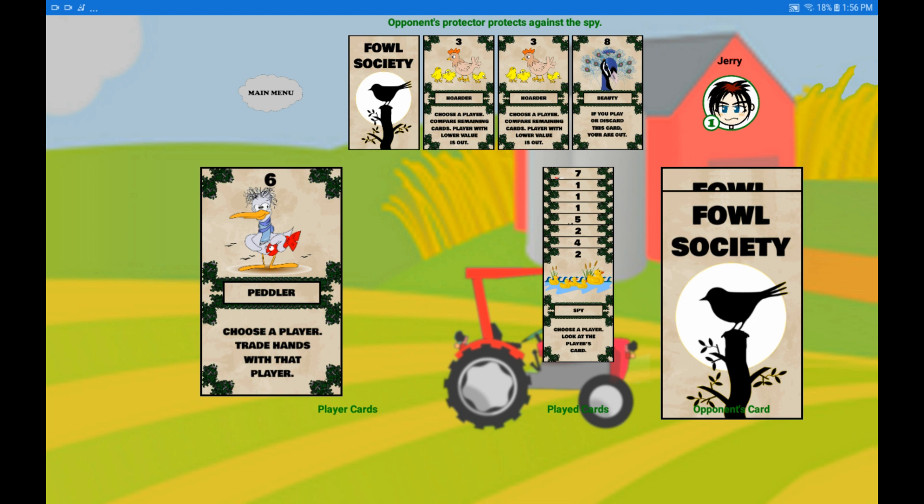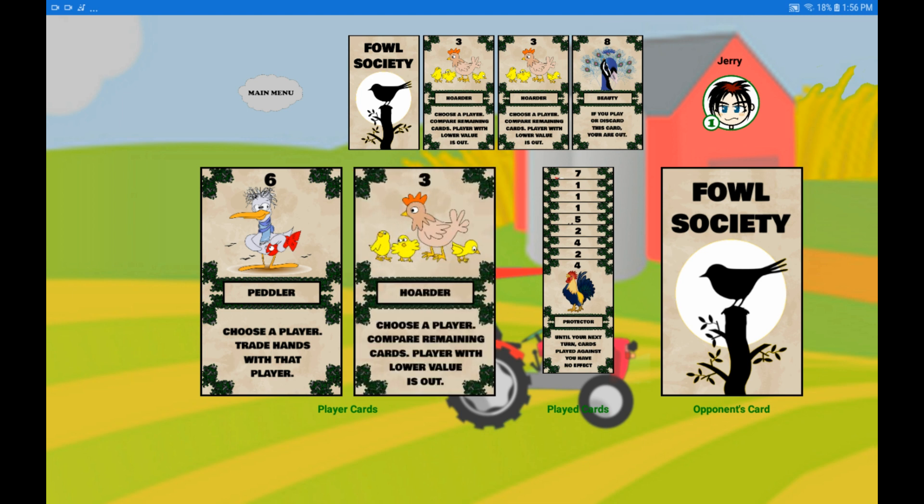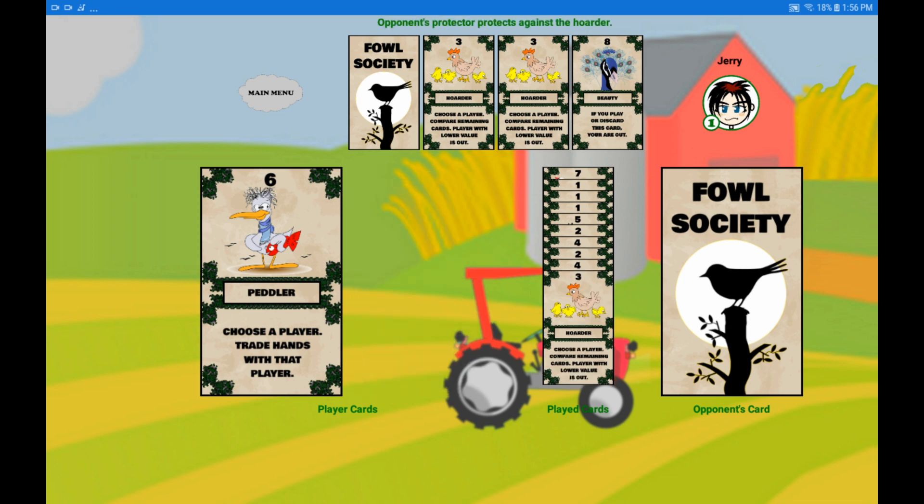The opponent plays another protector, protecting him or her for another turn. The player draws a hoarder and decides to play it. However, the opponent's protector protects against the effects.